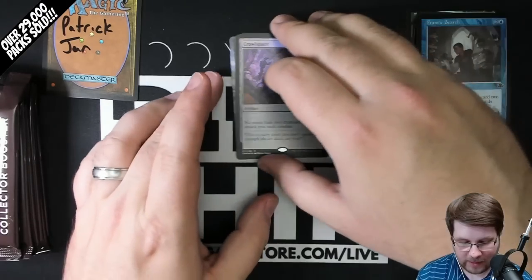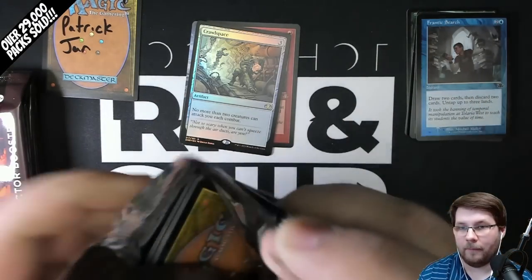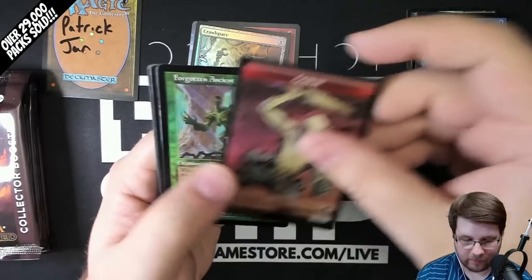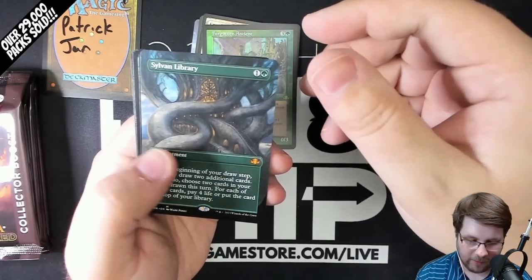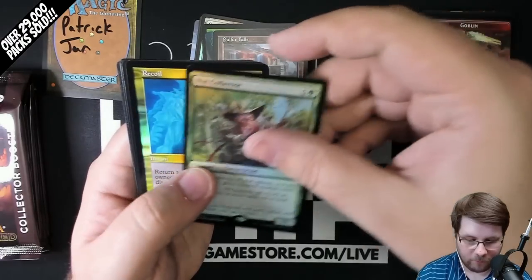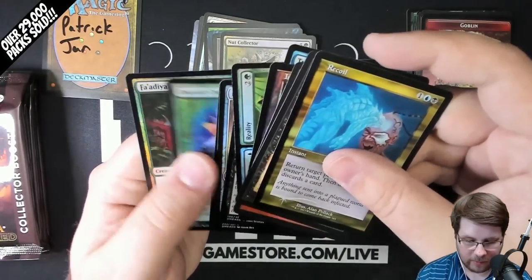That was a great start to your box. Congratulations. Let's see what else you can hit. Foil Forgotten Ancient. But you get a Sylvan Library Borderless — nice. Sulphur Falls Old Border and a Foil Nut Collector. Foil Island and the rest of your pack.